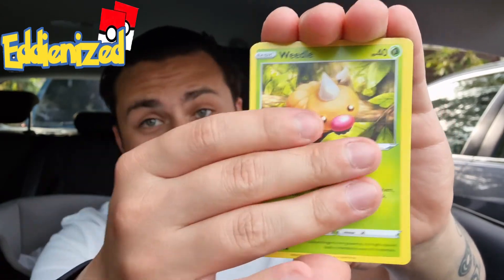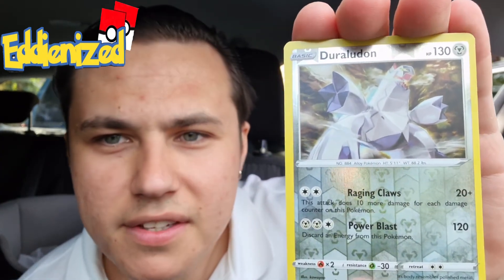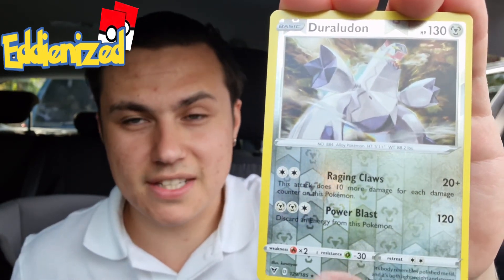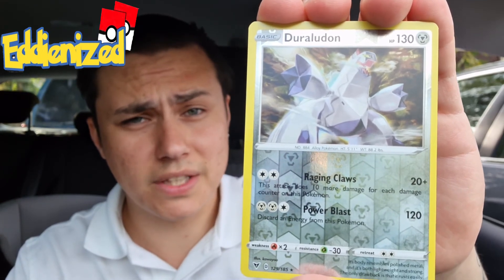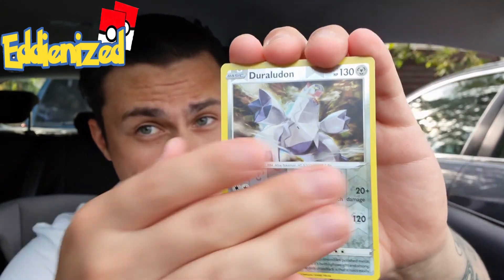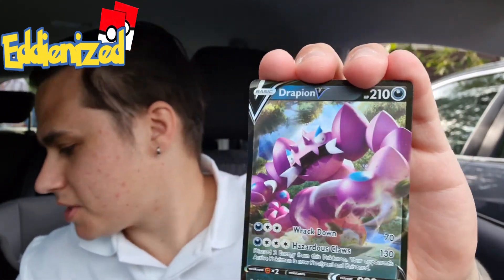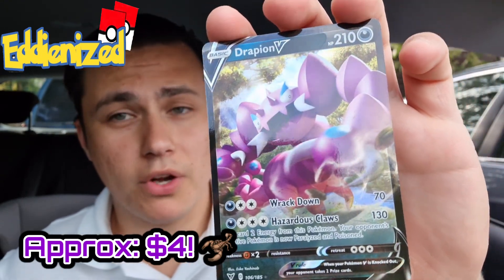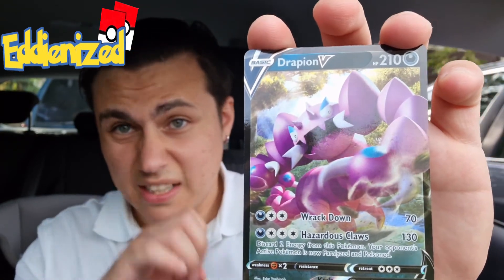I don't think so because you know it's my luck. This is a Duraludon reverse rare — very nice. This Pokemon will be one of the artworks in the Evolving Skies set, but we'll leave that to later. The last card of today's video — it's still a pull! Last pack magic — it's a Dragapult! Very nice card. It looks like a Pokemon with his pants down taking a dump in the woods discovering somebody's watching him. Let's put it in a sleeve.